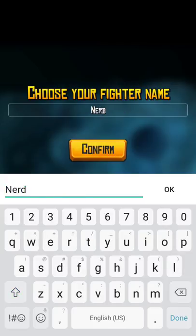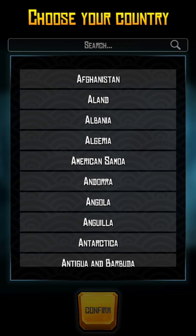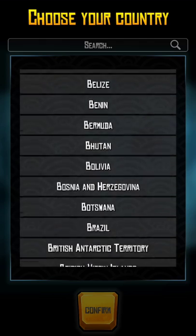In continuous sparring you're fighting until either your opponent is down or the round is up. In this one it's semi-continuous sparring but you're collecting points. Anyway, I get to pick my name and I pick the country.